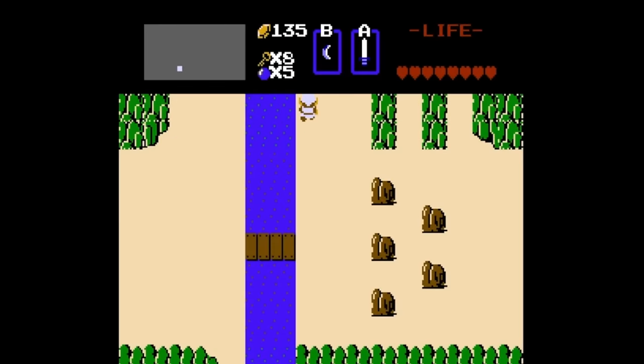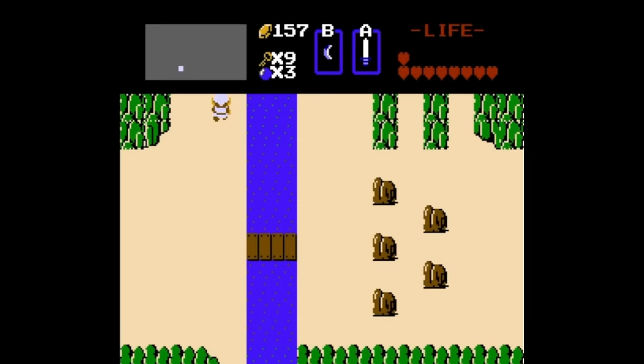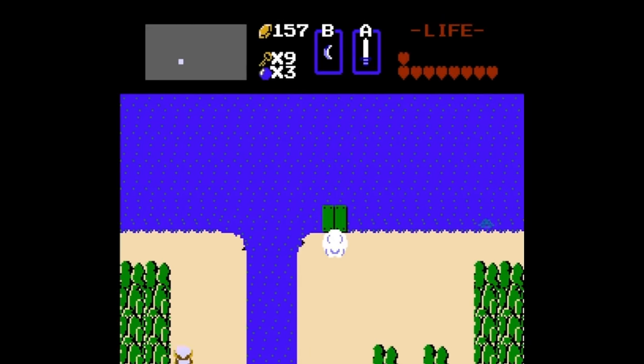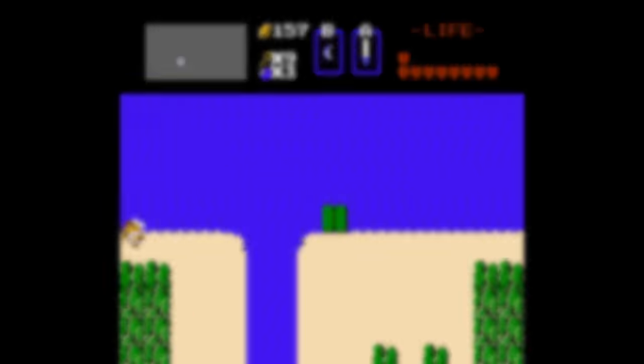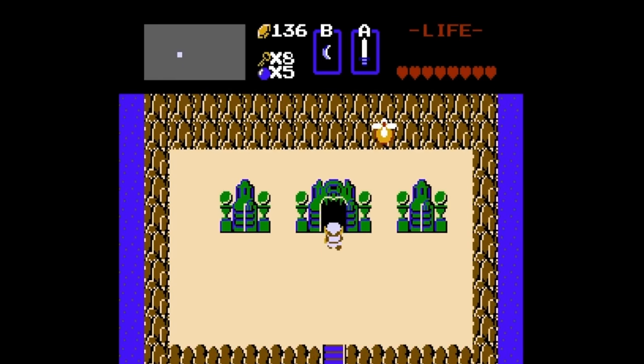Sometimes there's an octorok that spawns on the raft dock to get to level 4, which is okay when you're on land since you can eliminate the problem. But on the return back, it can shoot your raft with a rock and send you back to level 4. You either have to play the recorder and warp to another level, or travel into level 4 deep enough to respawn the outside enemies.